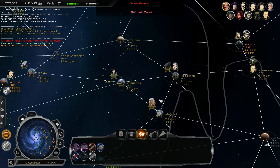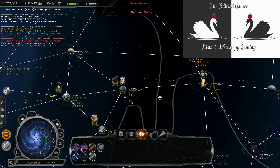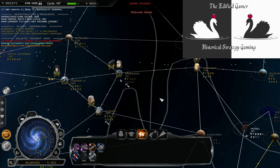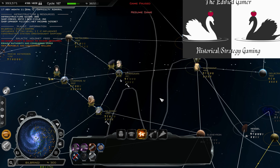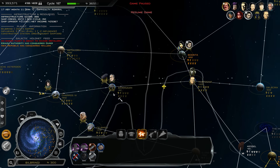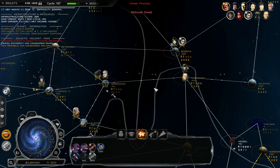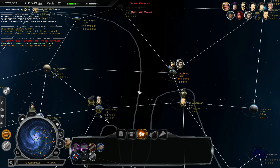Hello everyone and welcome back to Star Wars Empire at War - Zsinj's Empire. Previously we had to do a bit of pest control, didn't we? The New Republic and the Hutt cartels decided to hit us in our back lines, which we have of course been neglecting. If they want to strike our weakness, that's absolutely fine - it just highlights where their forces are concentrated for us.